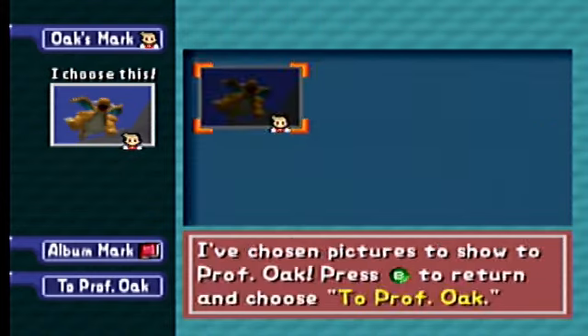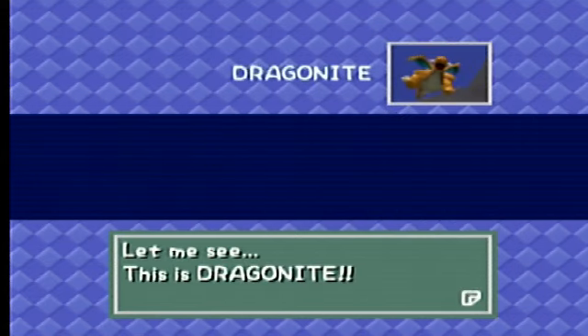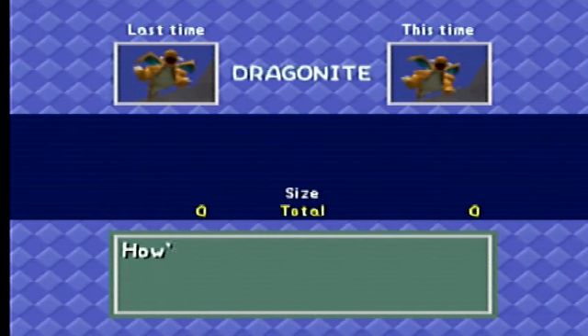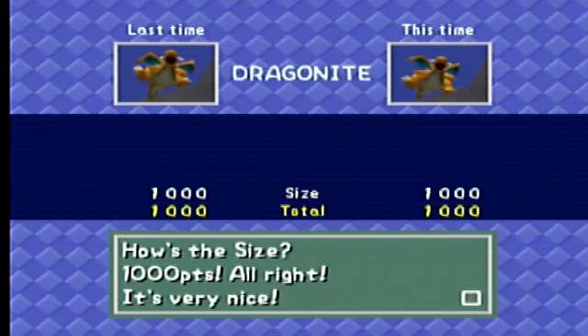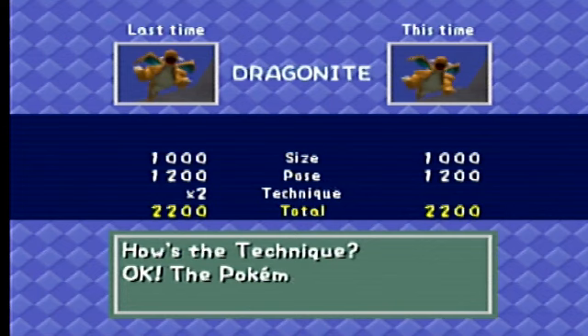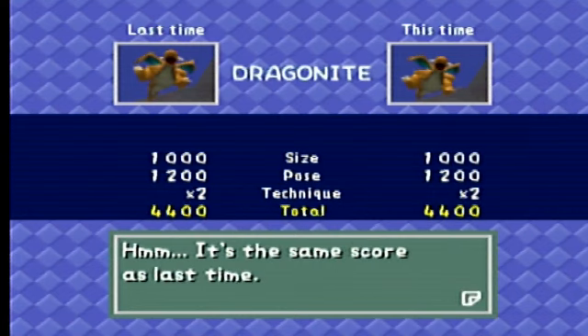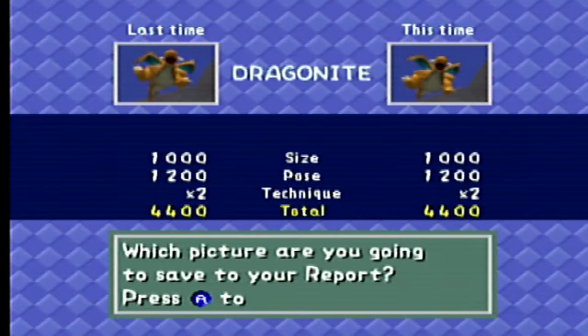Professor Oak won't be absolutely amazing, and actually the sadist in me wants this to happen — what would be amazing is if it's 4400 on the score screen and then on this screen he gives me something like 980 size or something. Anyway, let's see. Hey, well who saw that coming? They are virtually the same photo — the one on the left is just slightly bigger. I don't get why he's so generous on certain Pokémon and not others.